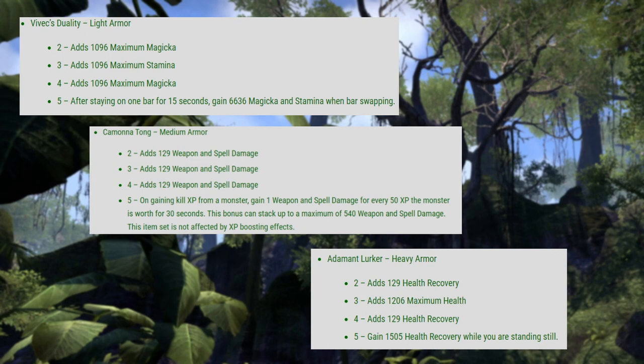It is probably the most interesting out of the three. And last but not least we have the Adamant Lurker set, which will give you 129 health recovery for two items, 1,206 max health for three items, 129 health recovery for four items, and the five item bonus: gain 1,505 health recovery while you are standing still.